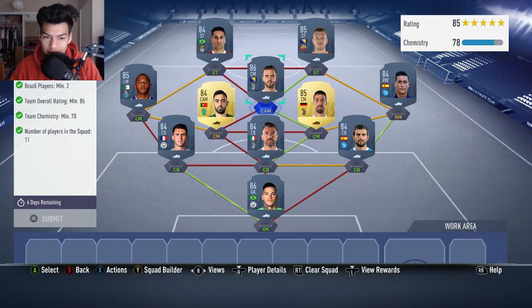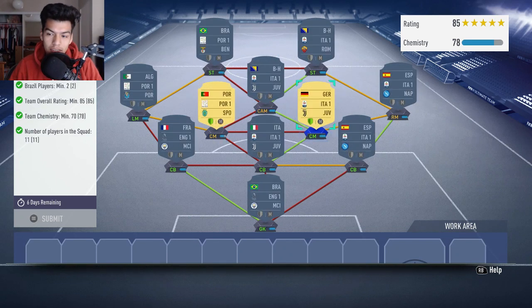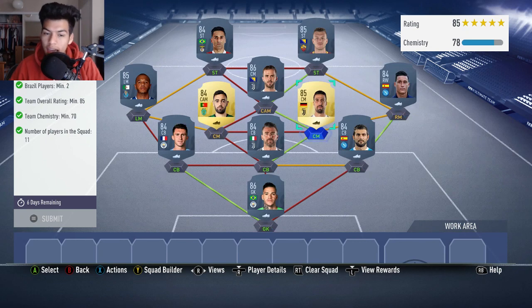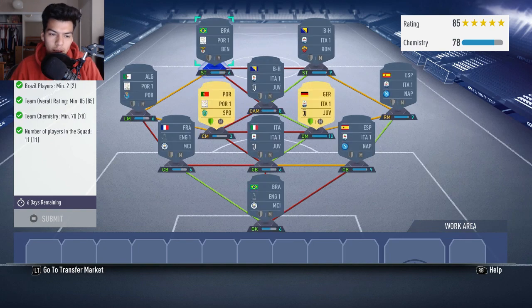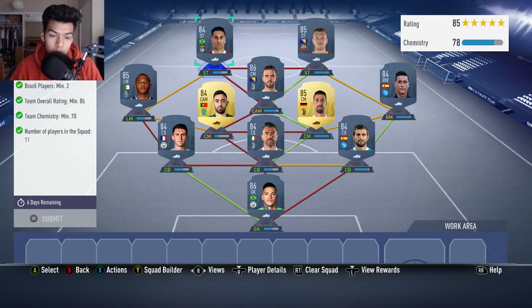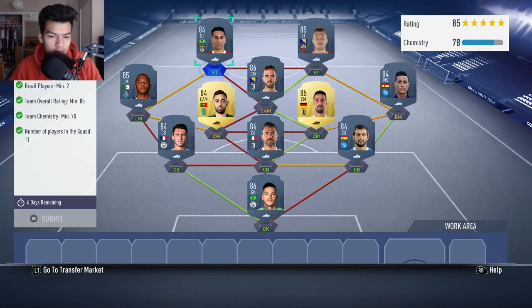Pjanic's chem gets a 78 chemistry without loyalty on Bruno Fernandes and Khedira. You would get exactly 76 chemistry which is just fine, and it doesn't really matter. If you want, you can probably put another player from the Calcio A instead of Jonas and you would still get the same chem — even more chem if he gets a strong link. So it's pretty easy to work around.